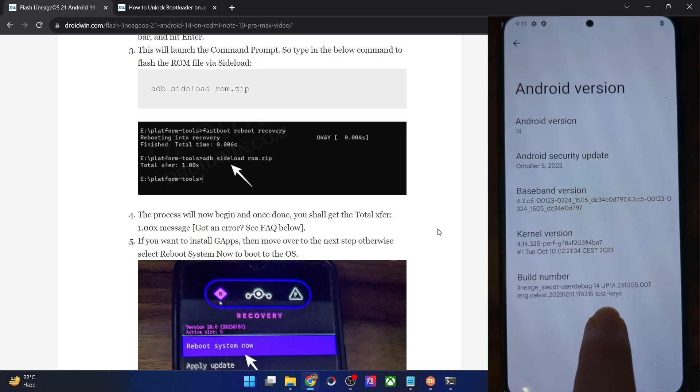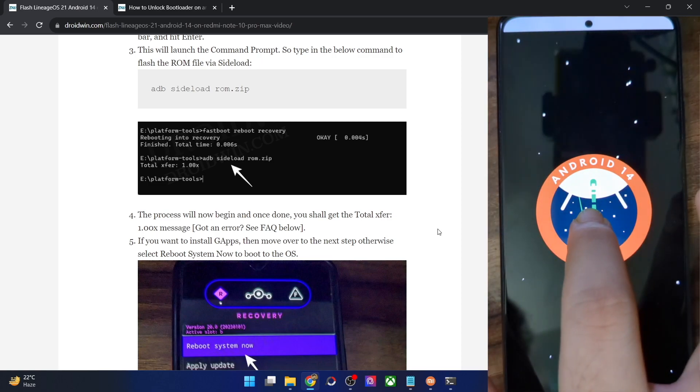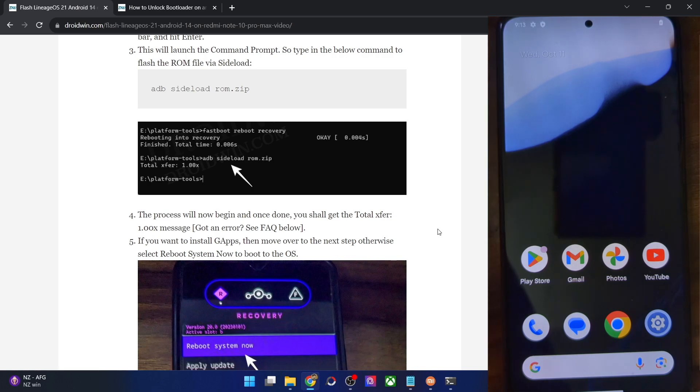The build number shows 'LineageOS debug 14 test keys', confirming it's in the testing phase. As of now, it's not recommended as a daily driver due to potential bugs. If you try this ROM, share your experience in the comments below and let us know if you have any queries about the flashing steps. Thanks for watching!